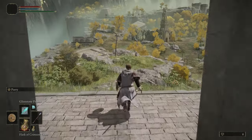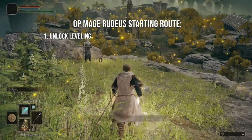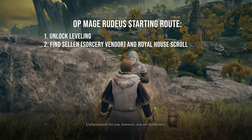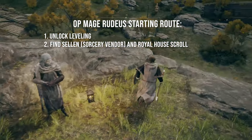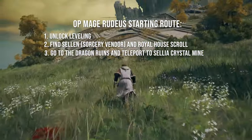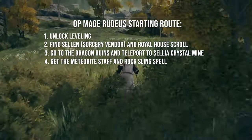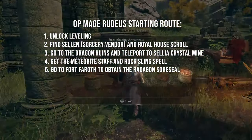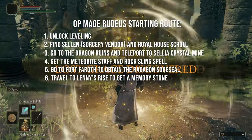Now we'll go over the starting route for this character. First, we're going to visit the Sites of Grace and unlock the Maiden as well as Torrent. Then we're going to find Selen, who is a sorcery vendor, as well as the Royal House Scroll, so that you can obtain some Carian sorceries to start with. Then we're going to go to the Dragon Burnt Ruins and use the Teleporter Chest to get to Caelid, find the Meteorite Staff and the Rock Sling Spell, and travel to Fort Faroth to obtain the Radagon Soreseal, which is a very potent early game talisman. Then we'll travel to Lenny's Rise to get a free Memory Stone from the puzzle.